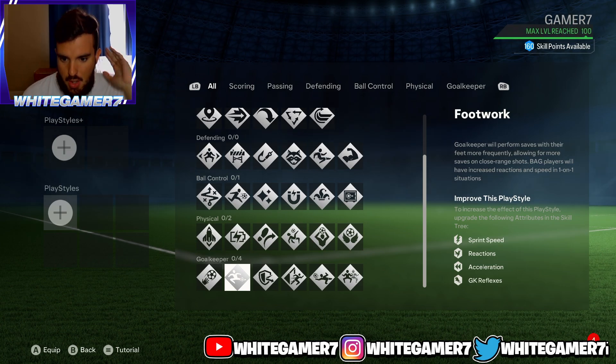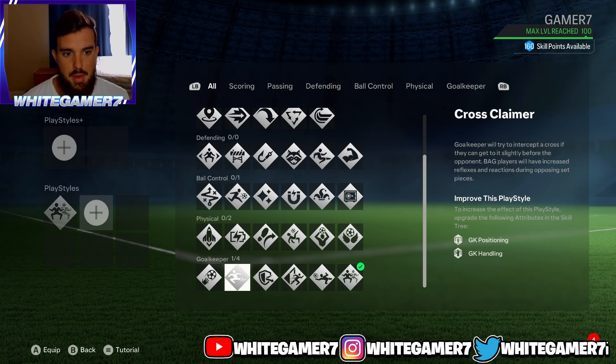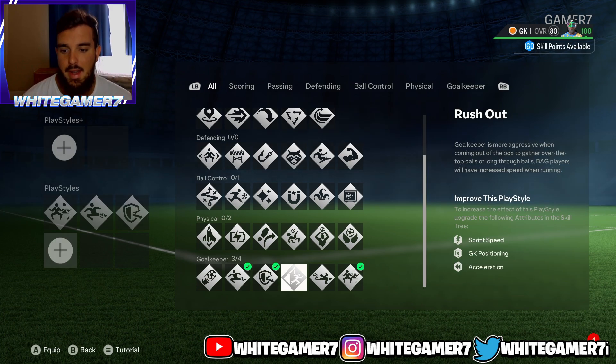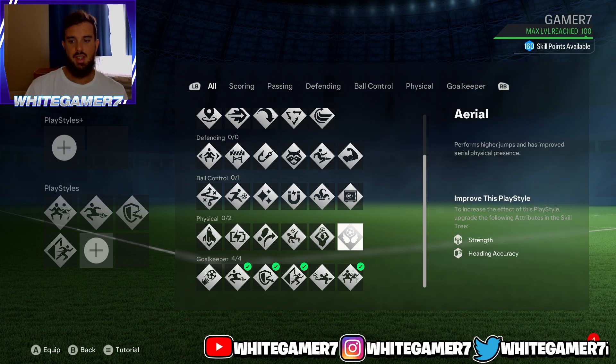Now for the play styles, I'm going to go in order because I know not everyone's high level. The first one I recommend is quick reflex, the second one is footwork, and the third one is the cross claimer. A lot of people are crossing because crossing is a little OP — this will allow you to intercept crosses, which is really good. The fourth one is rush out.